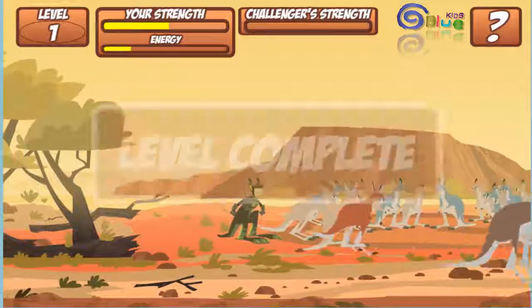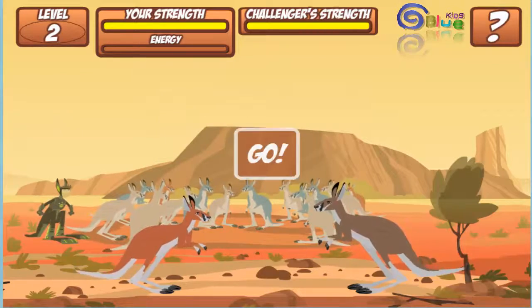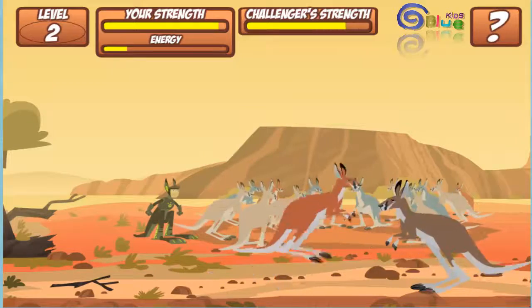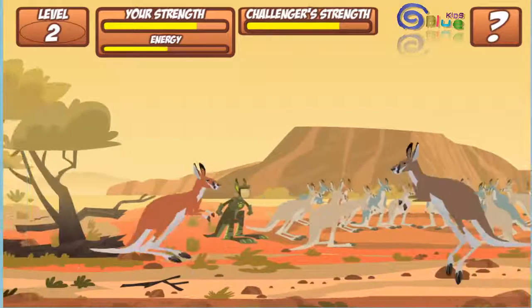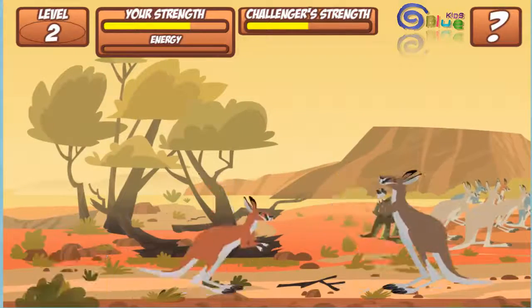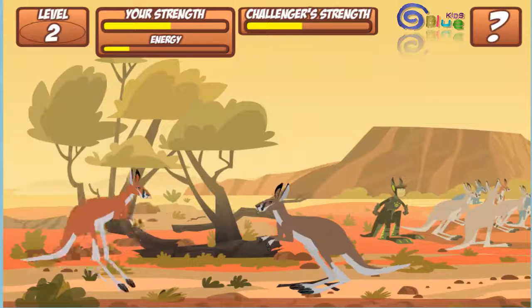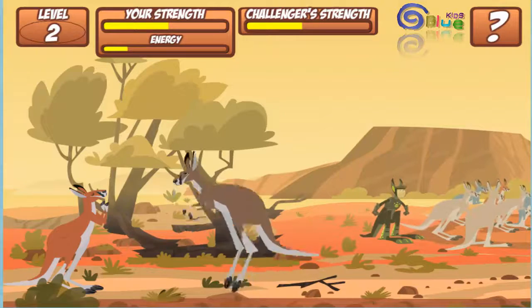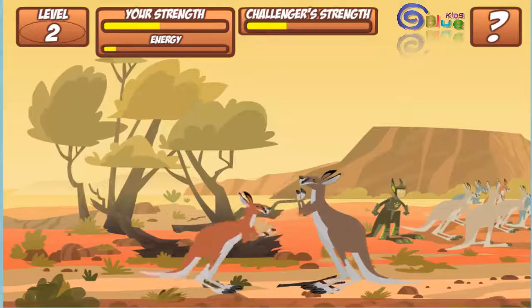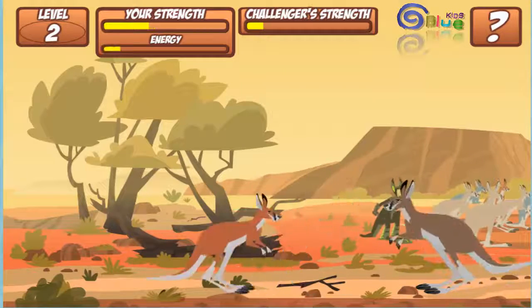Well done, you made it to level 2! Your energy bar is full. Kangaroos are marsupials — that means they carry their young in pouches.